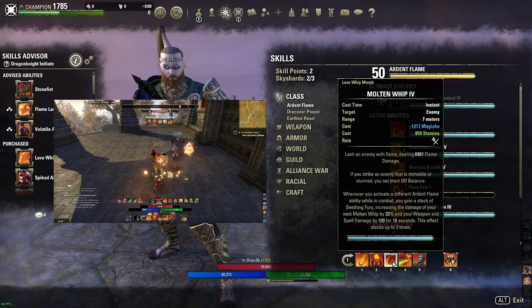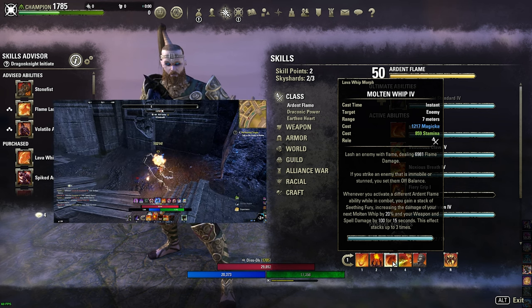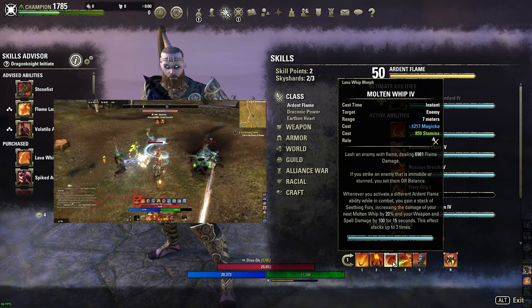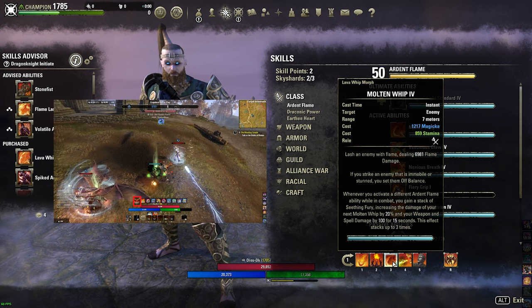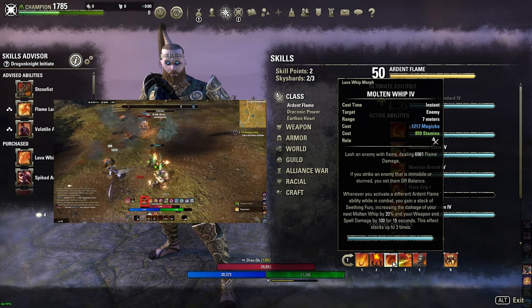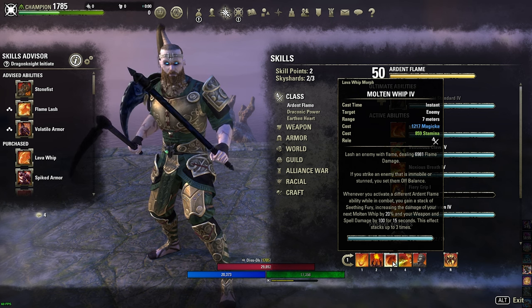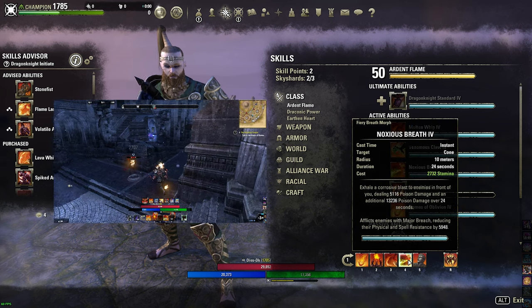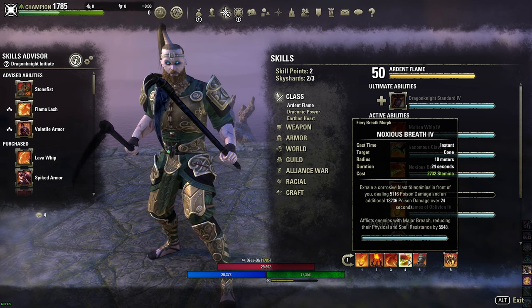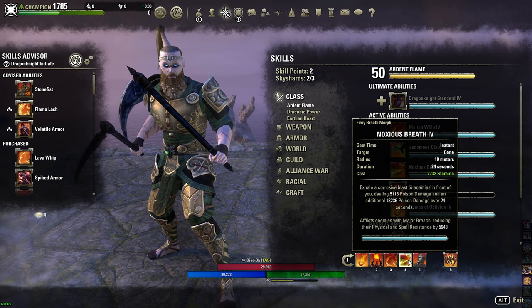Molten Whip: este es el latigazo del DK. La clave en esta skill está en que cada vez que usemos una habilidad de Arden Flame, nos va a cargar un stack de Seething Fury. Cada stack nos va a aumentar 20% nuestro daño en el próximo whip o látigo, pero además nos va a incrementar 100 de weapon y spell damage por 15 segundos. Esta skill la tenemos que tratar de usar siempre que tengamos los 3 stacks. Noxious Breath: esta skill pega en un cono hacia adelante, dejando un dot de veneno enorme, pero además le aplica Major Breach a todos los enemigos, reduciendo su armadura física y mágica por casi 6k.